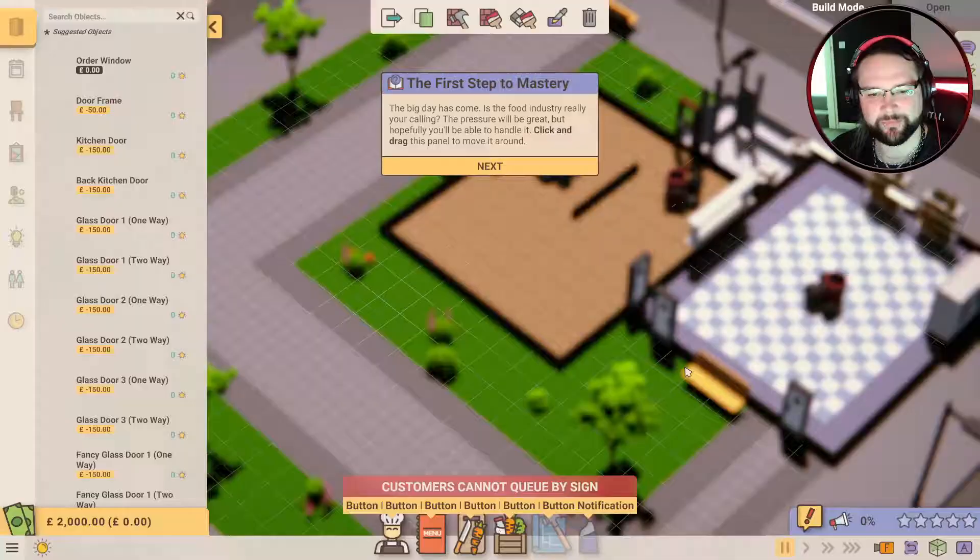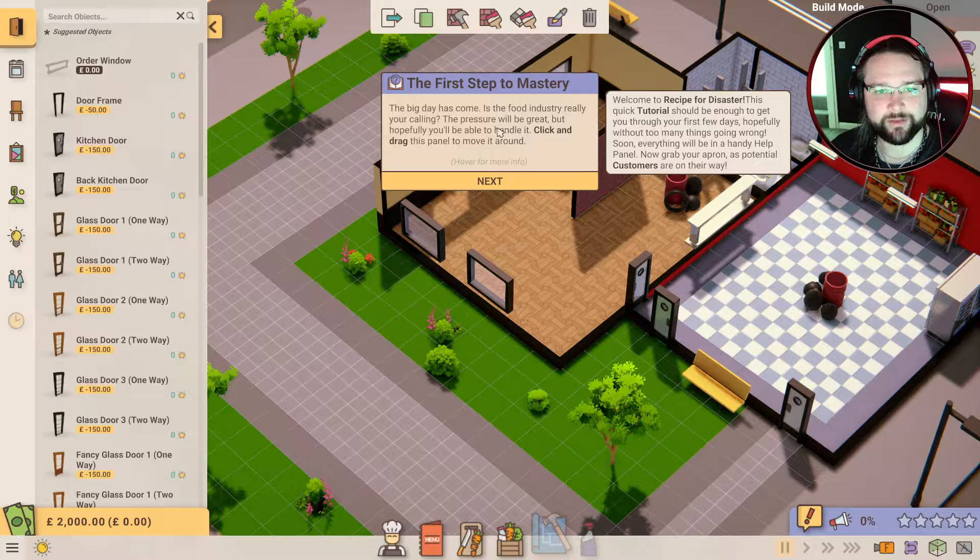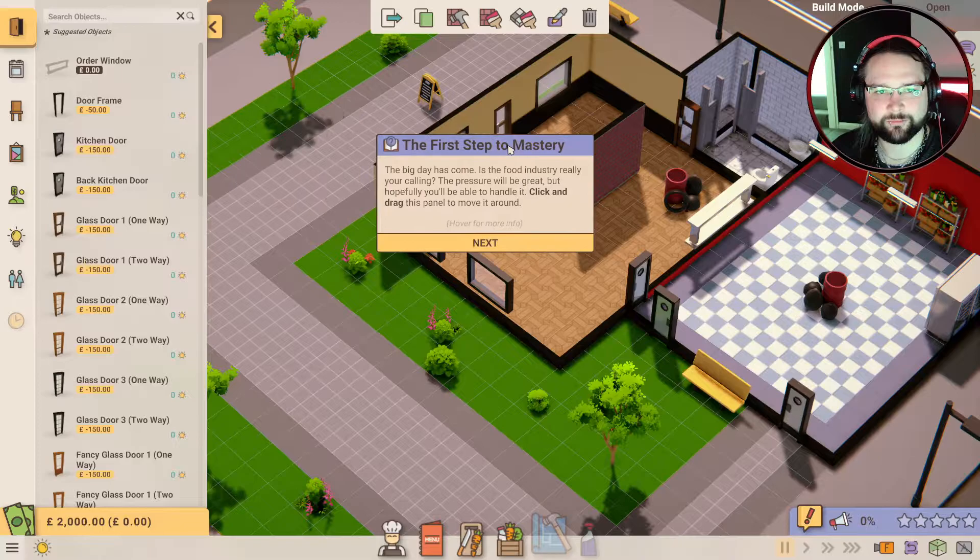Maybe if I'd jumped straight into the campaign there would have been a slight tutorial, but maybe there wouldn't have been. Hopefully this is going to teach me some things. So the first step to mastery - the big day has come. Is the food industry really? The pressure will be great but hopefully you'll be able to handle it. Click and drag this panel to move it around - and then there's a tutorial for the tutorial on the right there.